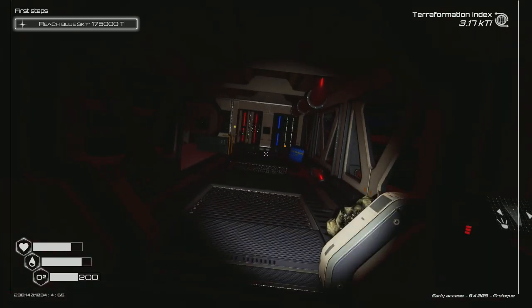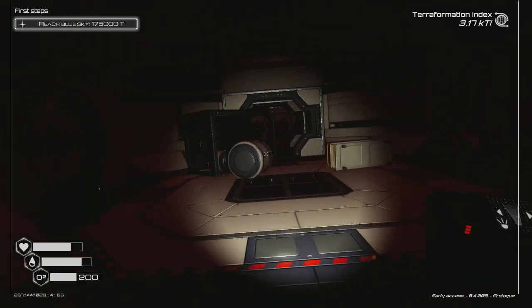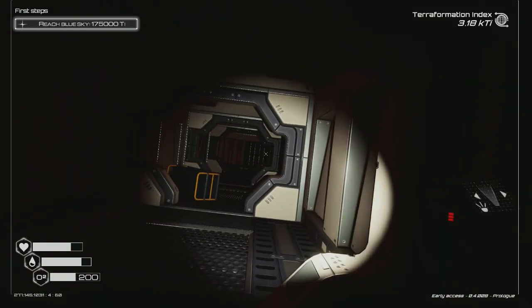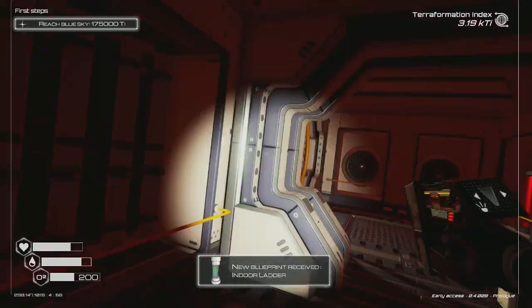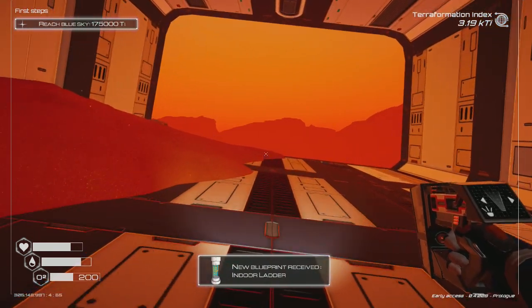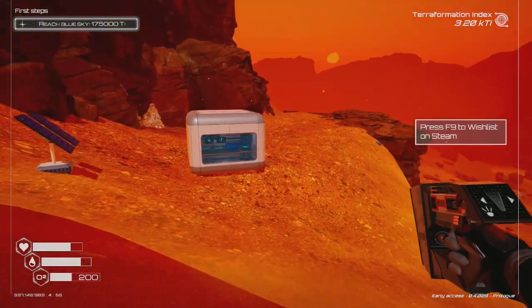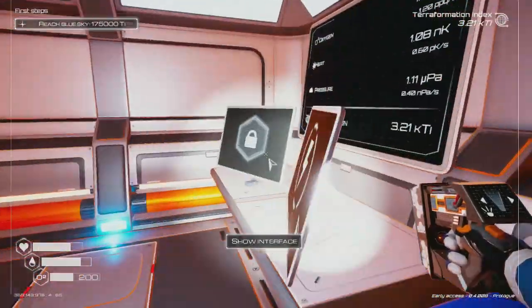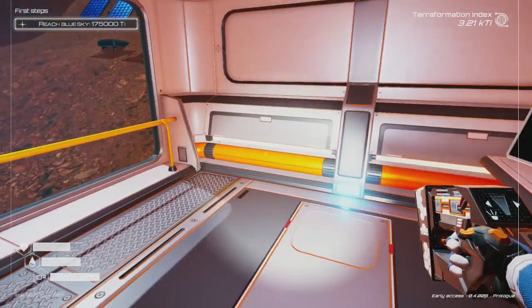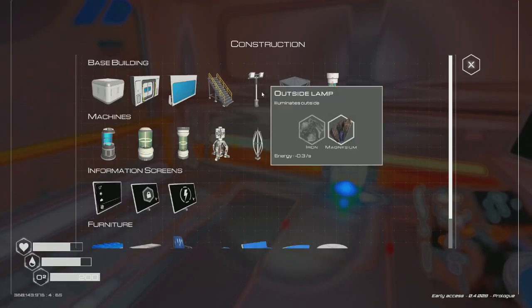I can't really explore much further — I'm already full in my inventory. I'll come back with an extra oxygen tank and a full inventory. We've got an indoor ladder blueprint now, which is really good. Let's head back to the camp — we got a lot of resources from that ship, that was fantastic.